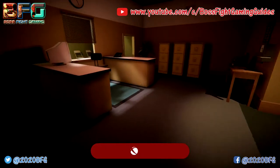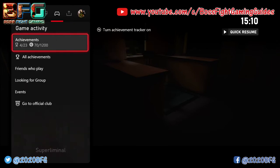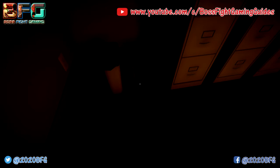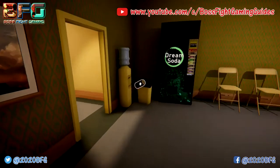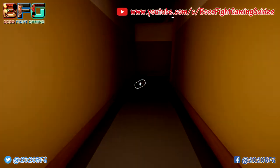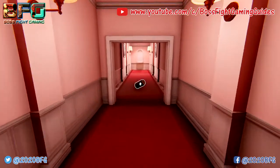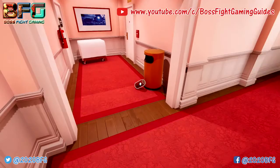Once those two achievements pop, pick up the can again out of the second bin you put it in — the one on the left. It's a little dark in this corner so just look around until you find it; it should highlight when you look at it. Then walk towards the drinks machine, take a left, go all the way down the corridor, take a right, and walk down the red-carpeted corridor.